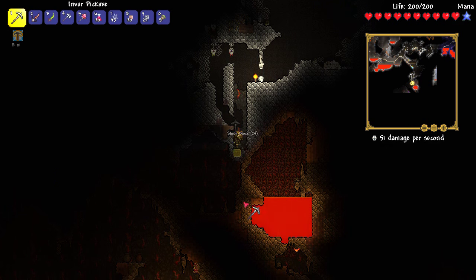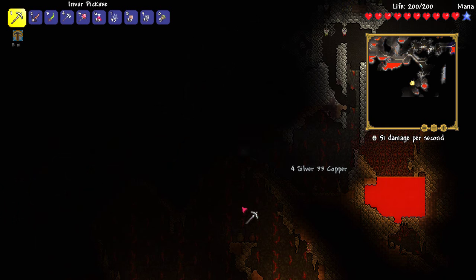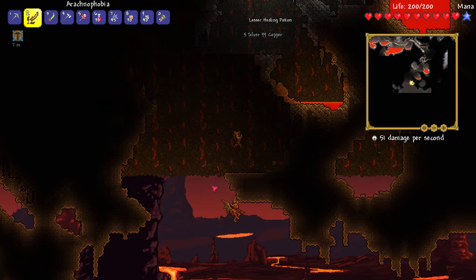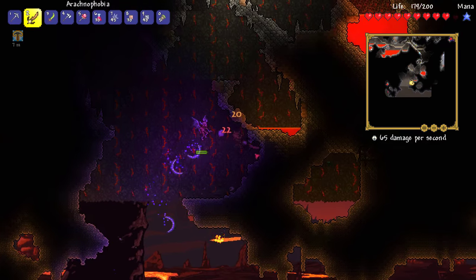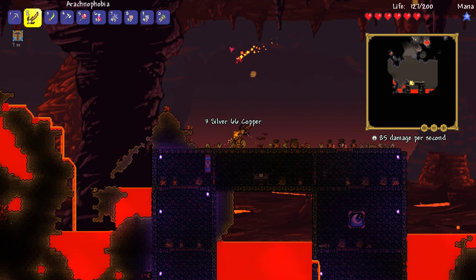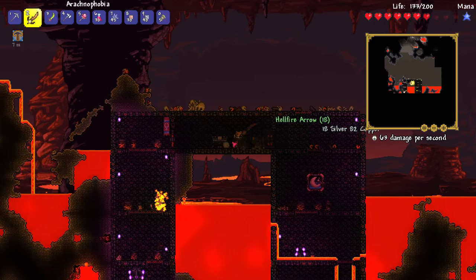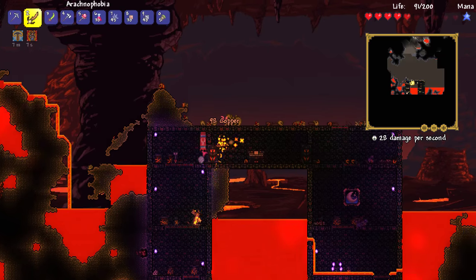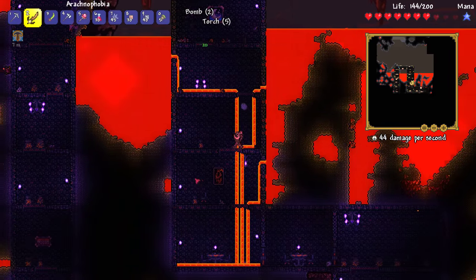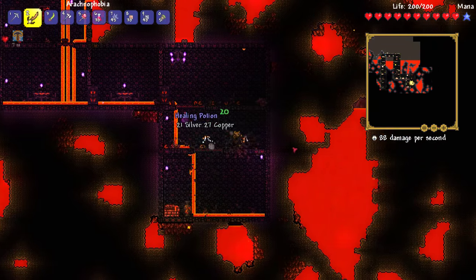I don't have any obsidian skin potions on me, sadly — that would have been really good if we could have done some hell diving. I don't really have a reaver shark anyway, so that's not going to be happening anytime soon. Let's go this way and dig down. What's going to be down here? I'm excited because I want to see some new enemies. We've got the casual demons and the hell bats. It looks like nothing new so far, but we may as well keep checking it out. I actually need some blocks because I want to build the arena for the wall of flesh. Obsidian skin potion — nice, we can use that in the future.